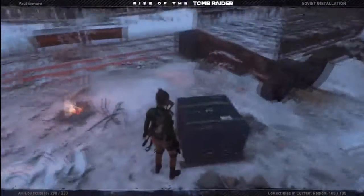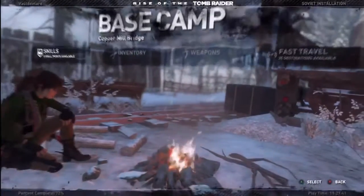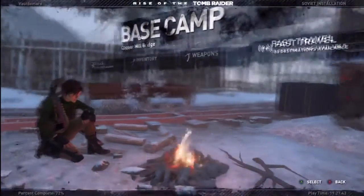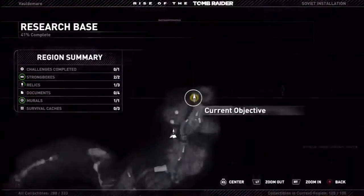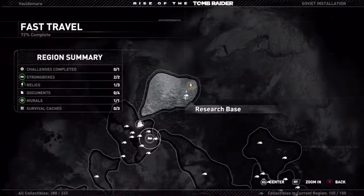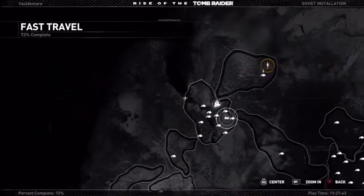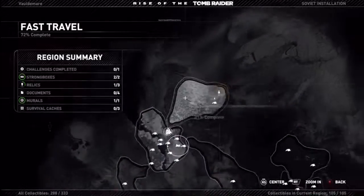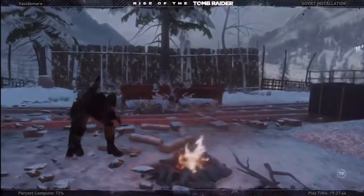Well, Jonah's size does make it hard for him to sneak. I'm talking about he's just big — like, tall. He's a little rotund, I'll admit. But Lara's like small and gangly, you know? Anyway, with that out of the way, I'll just double verify that that's 100%. There we go — 100% for the Soviet installation. Now let's travel to the weather station and continue searching for Jonah.